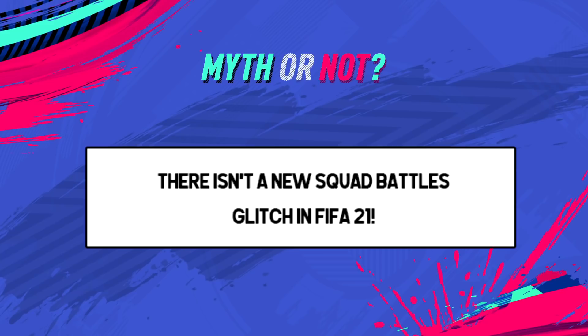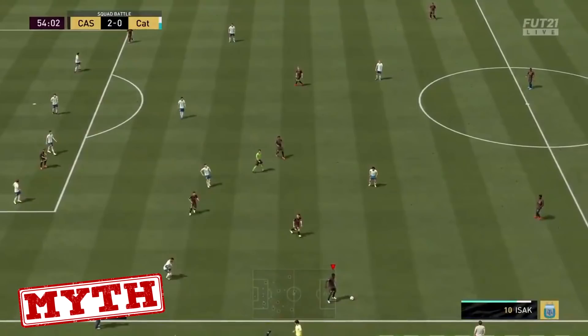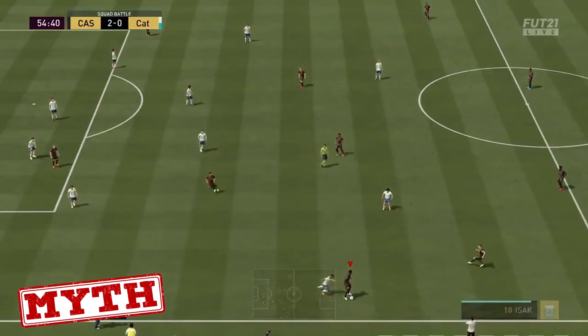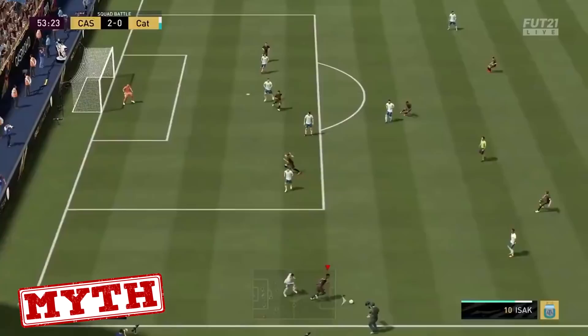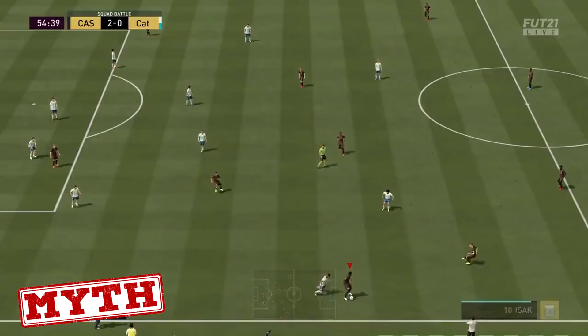There isn't a new squad battles glitch in FIFA 21 Ultimate Team - but amazingly, and hopefully this helps you guys out, there actually is a brand new squad battles glitch that's been found by the FIFA community. The way you do this is by running down the line, sprinting back down the line and holding LT. As soon as the player touches your player, let go of the LT button - and just like that, you're done. Hopefully this helps you out with all the objective cards and the grinding of icon swaps and squad battles in the game.